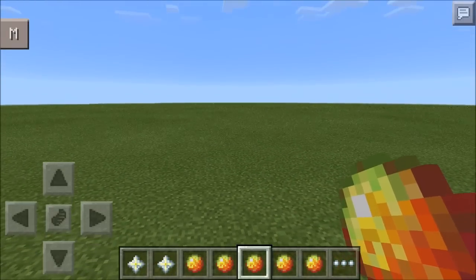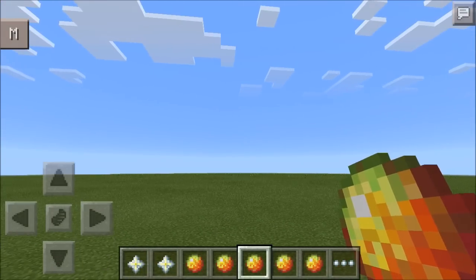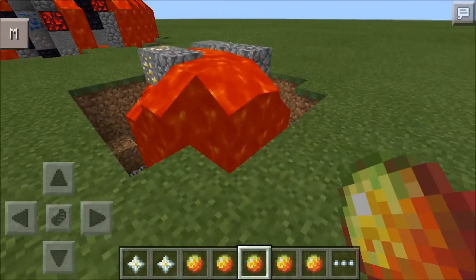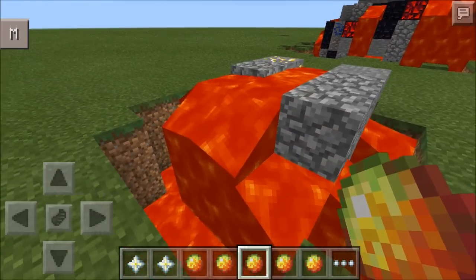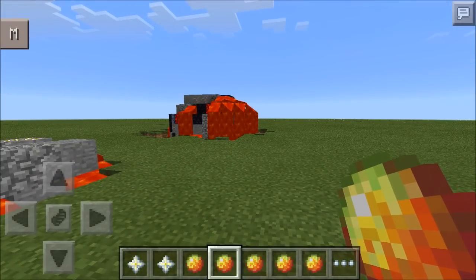Next we have the fire meteor. Pretty sure you know what it does from the name. It's basically a mini lava pool - that's what it is. This is why it would really suck if it landed on your house, especially with all the lava.